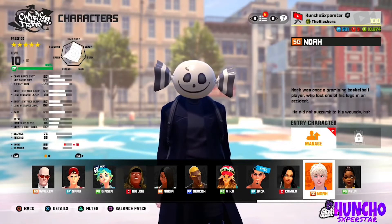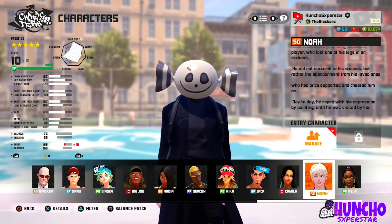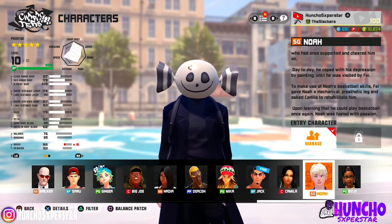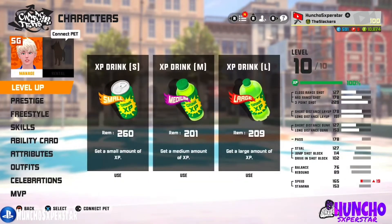So peep the player build — we got a jump shot, we got a layup, and we got speed. Those are the top three right there. As you can see, we got a plus 19 on the speed attribute. He is maxed out P5 level 10.